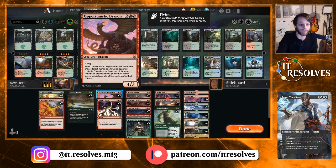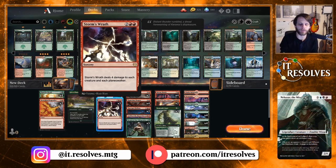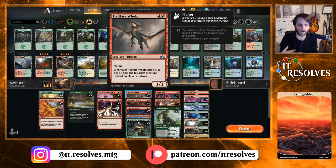Storm's Wrath is a really, really good way to clear the board, keep us in the game against those early creature-focused decks or even Planeswalker-focused decks, and then be able to swing in with a bunch of dragons after the fact. Hellkite Whelp — interesting card. Doesn't really look all that good, but it is quite good with Mirror March. If you can get a bunch of these out, it essentially becomes like a board wipe for your opponent.